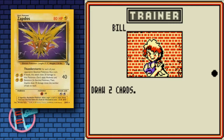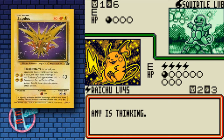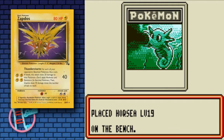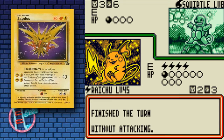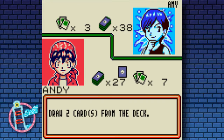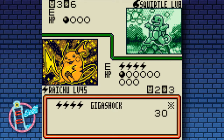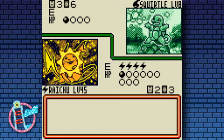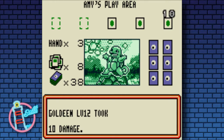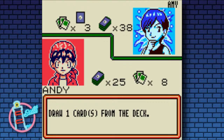Zapdos does 40 damage for four lightning energies, which is a little bit better in variety. But for each of your opponent's bench Pokémon you have to flip for each one, doing 20 damage on a successful flip. Raichu is a little more reliable - it will always do the 10 damage, though it's 10 less on its main attack. Also with Zapdos, it hurts itself at the end of the turn, so you need to keep a careful eye on your own HP. But we do have energy retrieval so it's not too much to worry about.